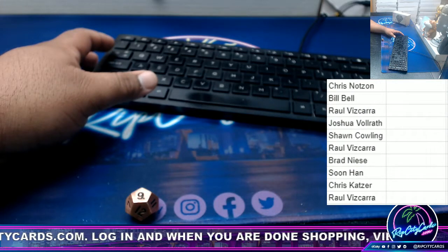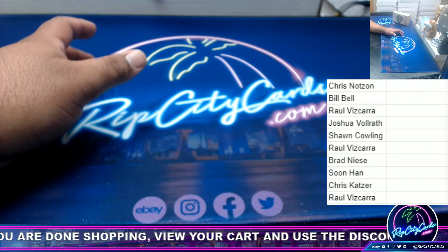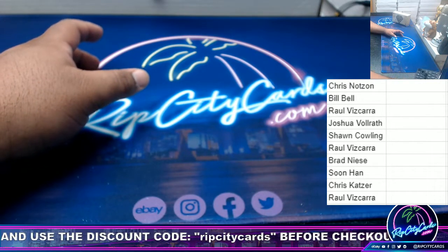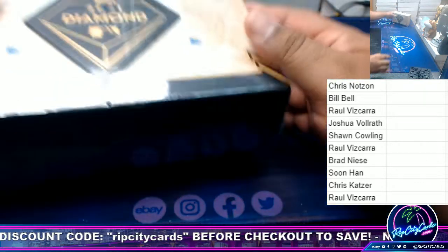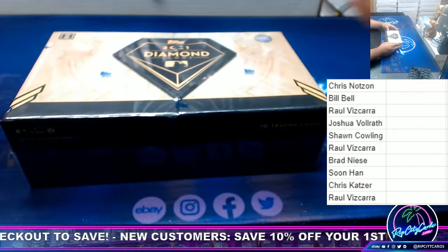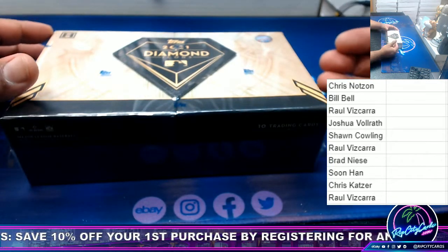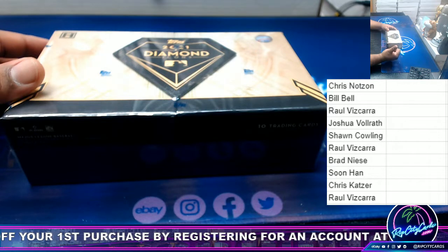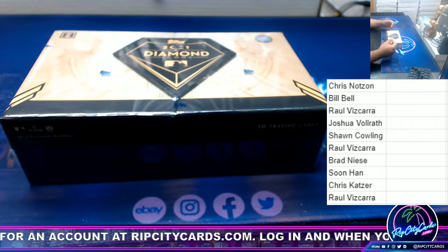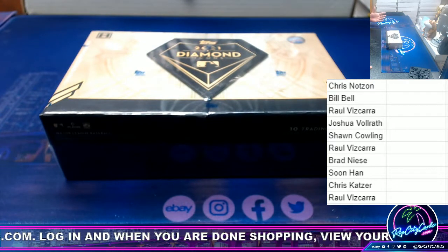There's the list of people that advance — congrats, congrats, congrats. But we're not done yet. Here's how this is going to work: I'm going to open this box, take everything out — there are 10 cards. I'll keep track of the cards that come out, put them in a list, and then randomize the cards and the names to see who gets what. It's all going to be done randomly.